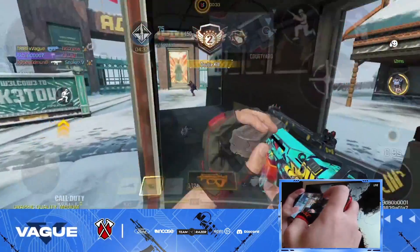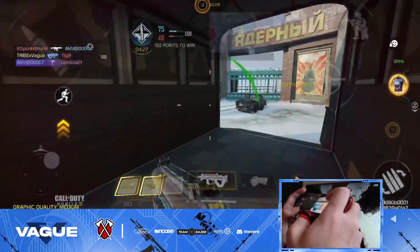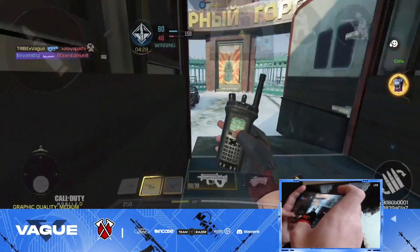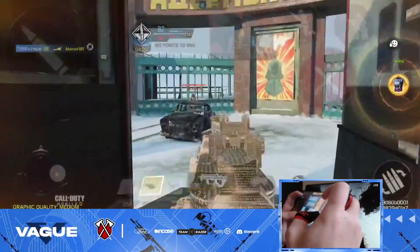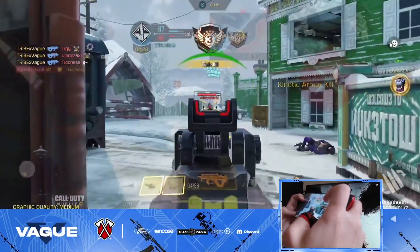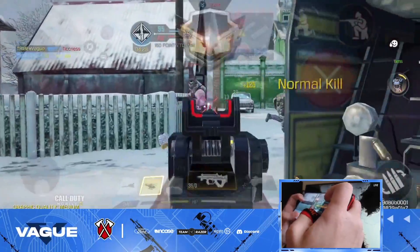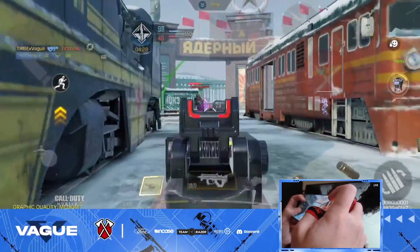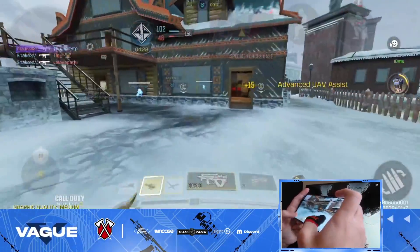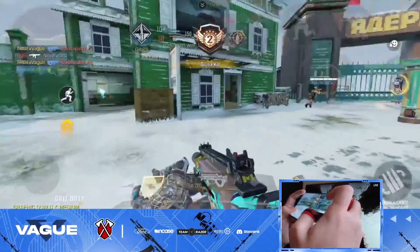There we go, I was wondering where they were. My aim is kind of rough. Yes, we have advanced UAV — I'm gonna pop it. Let me get that cross map. Oh my gosh, I was so close to the nuke at like 15 kills. It's fine, we can still win this game and maybe even drop the nuke — if not, it wasn't meant to be.